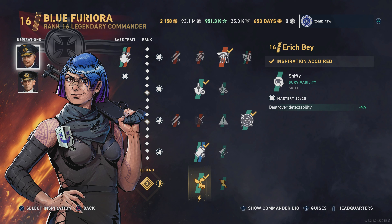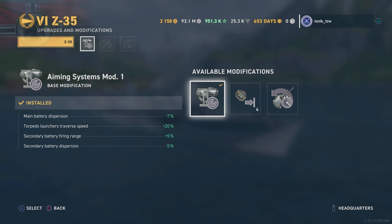For our inspirations we're running Eric Bay who is at 16-4, and then last but not least we've got Jersey Swerski who is at 16-3, so we're almost at maximum concealment. Even though Wargaming have been nerfing the concealment of commanders it's still half decent. Modules wise, we've got Aiming Systems Mod 1 to reduce our dispersion and help our torpedoes turn a little bit quicker.